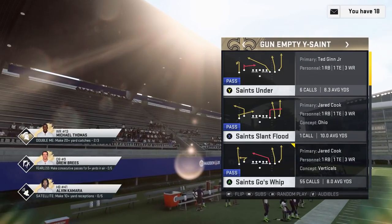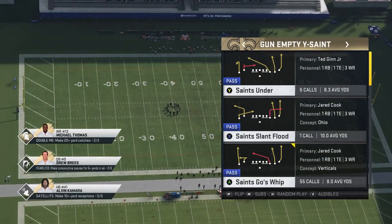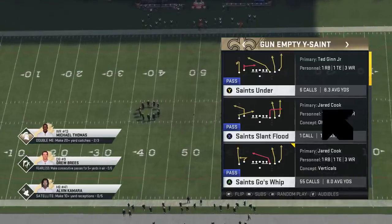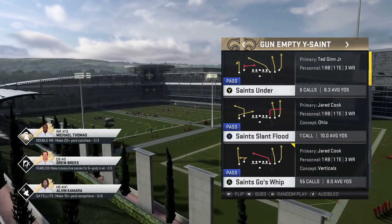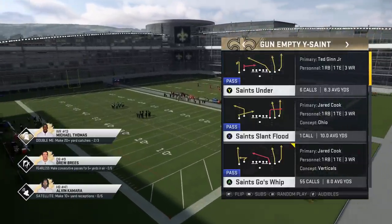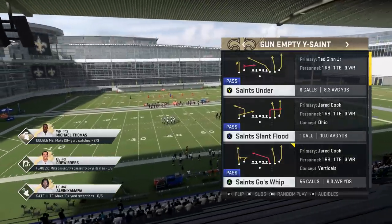That's why Cover 2 in certain scenarios is much better now — and that's what brings me to today's video, as I find a route that cannot be pressed, cannot be jammed, and cannot be redirected inside to the Cover 2 safety. The Saints Goes Whip and the Saints Under out of the Gun Empty Wise Saint both have that very route. I'm gonna focus on the Saints Under because that's also a Cover 3 one-play touchdown.